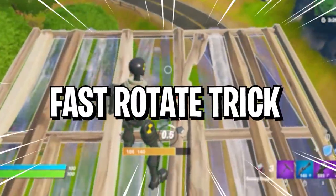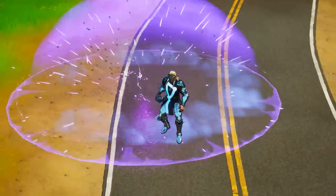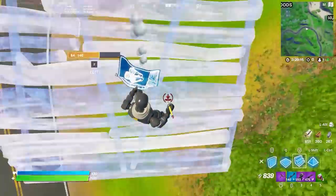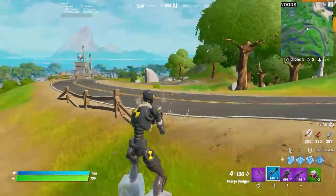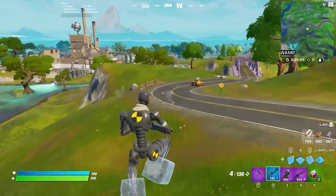And while we're on the topic of positioning, here's the fast rotate trick. To rotate and escape the storm, most players use bouncers or shockwaves, maybe even just a rift fish. But in Arena, two of those items are vaulted. So the best way to rotate quickly is actually the snowy flopper. If you build up and then eat the flopper, you can slide down backwards ramps and get some insane speed. It's super fun and super effective.